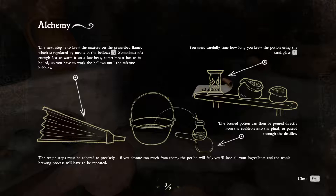The rest of the steps must adhere to precisely. If you deviate too much from them, the potion will fail, you'll lose all your ingredients, and the whole brewing process will have to be repeated.